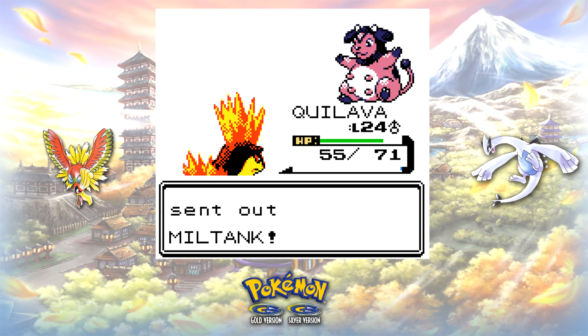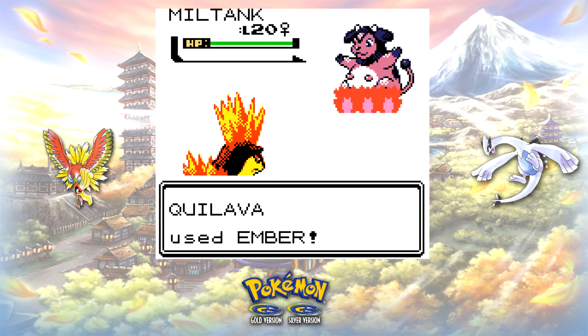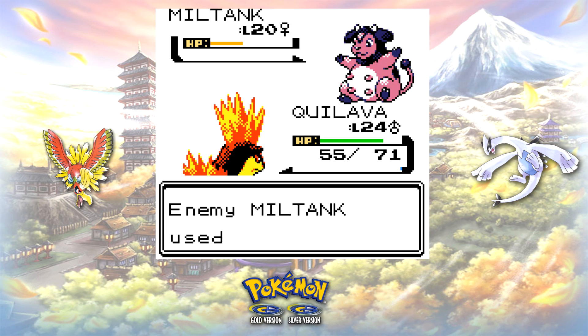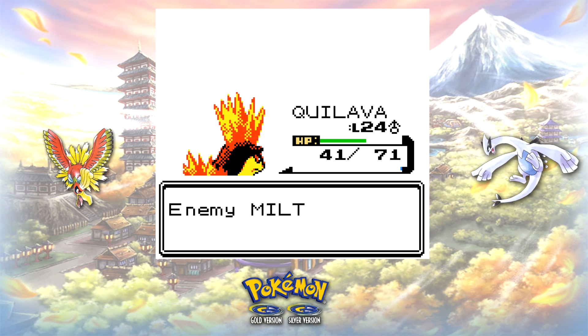When Whitney sends out her Miltank, you have completely set up your starter. Your STAB Special move should do over half of Miltank's HP, and the only move you should really need to worry about is Attract. Even if she succeeds, use Super Potions as necessary to ensure you take her down. If you're using Quilava, you can also set up Smokescreen if you're in a tight pinch to increase the chance of her missing a move.